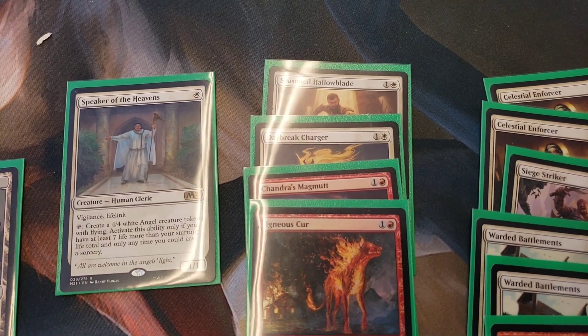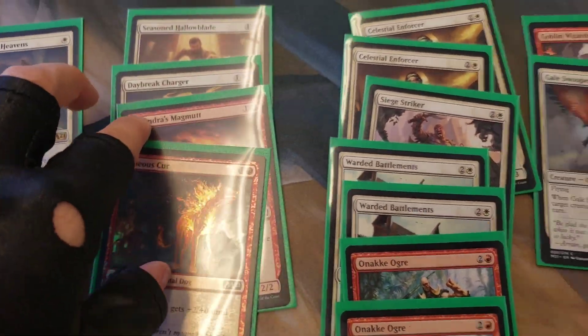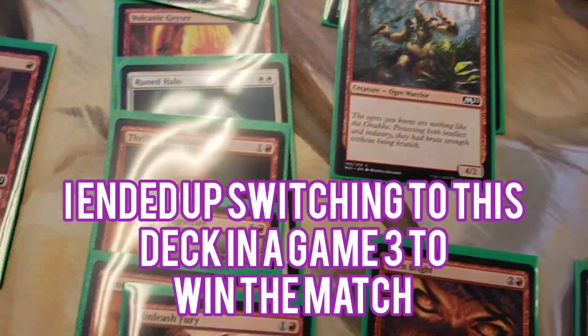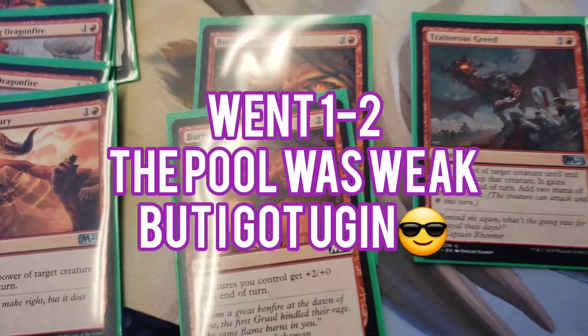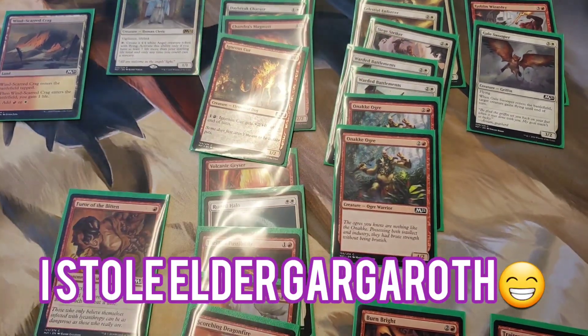I also had time to build a second deck. My other option is an aggro deck — it has things that get pumped, fire breathing, more things that pump attacking creatures, and a one-drop flyer. Just a lot of combat tricks, some burn spells, Runed Halo, and two Burn Brights with a Traitorous Greed. That could be a game two plan. Until next time — be fabulous!